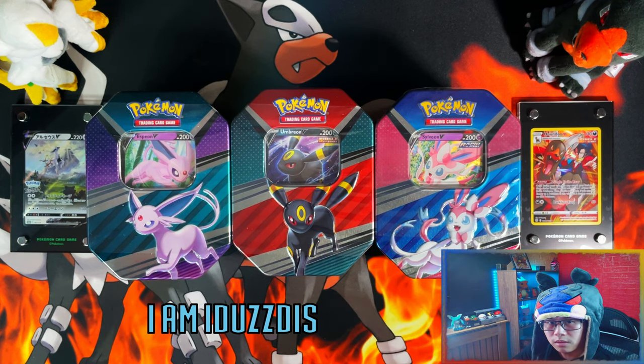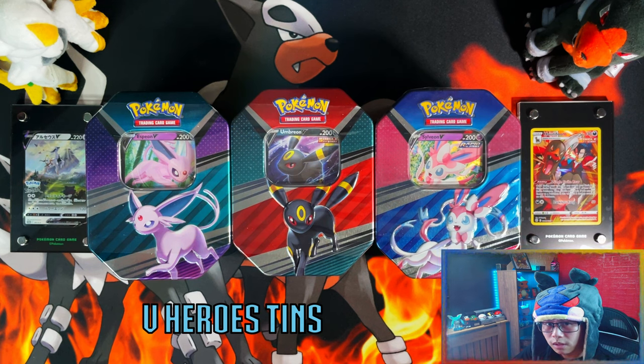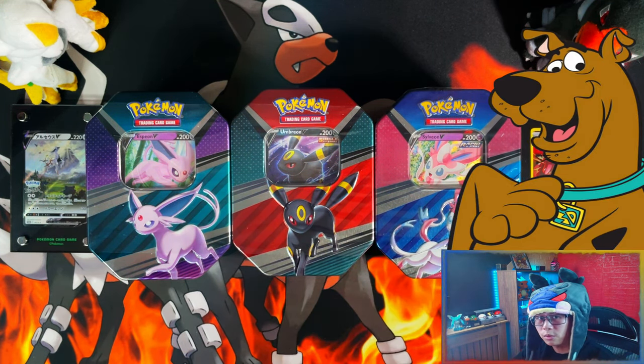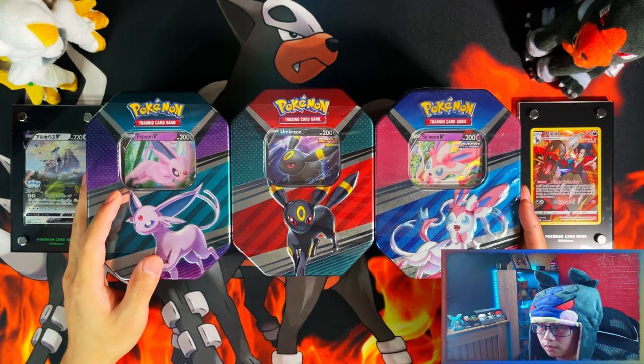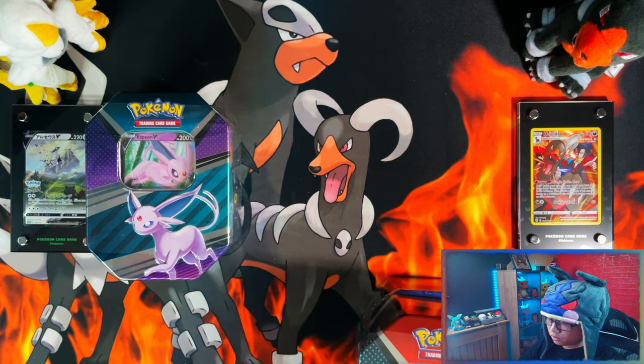Hello ladies and gentlemen! I'm Dazdis. In today's video I'm gonna be opening these Pokemon Eeveelutions B-Heroes Tins featuring Espeon, Umbreon, and Sylveon. So without further ado, let's get it! I'm gonna kick things off with Espeon, then Sylveon, and then Umbreon, so let's leave these two aside for now.